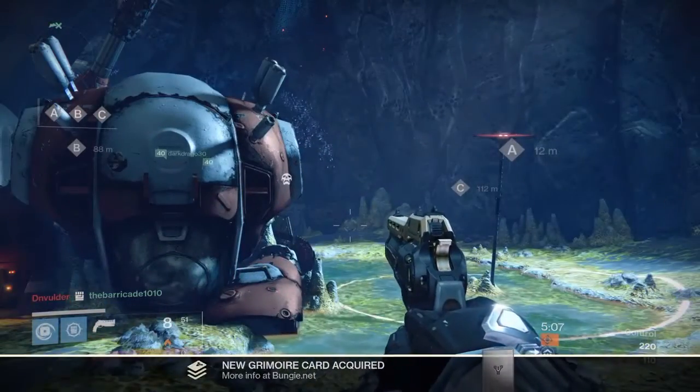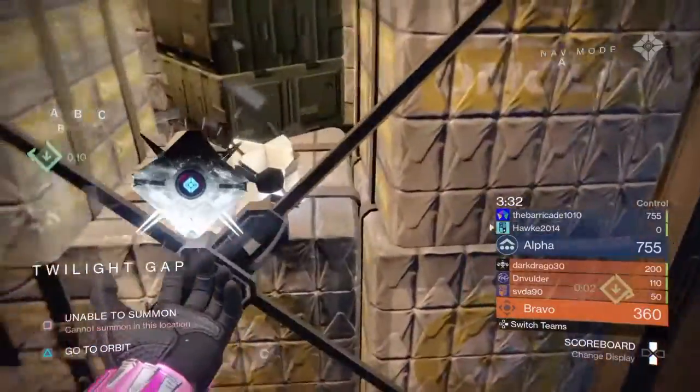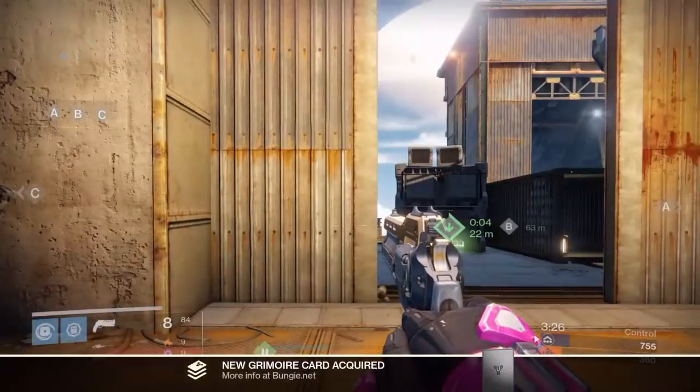And we will get to the next ghost. Here we are on Twilight Gap, right between A and C. You can find the ghost in this little box. So we're going to pick it up and we are going to move onto the next.